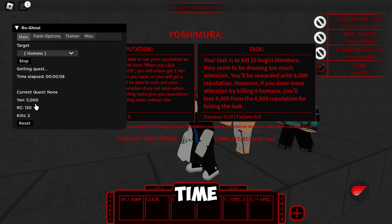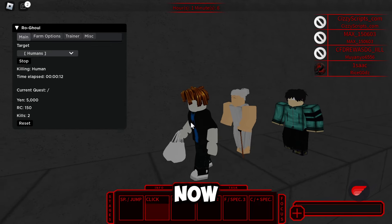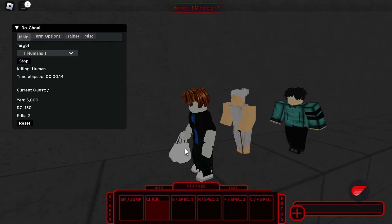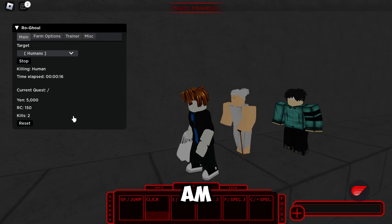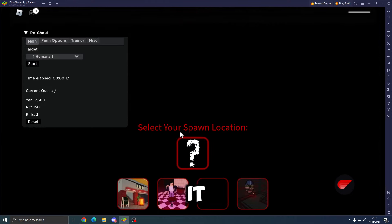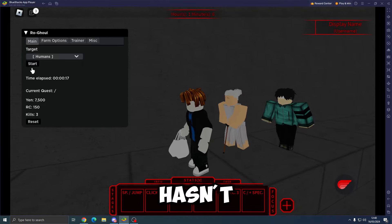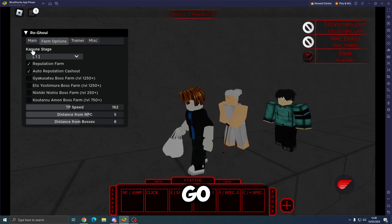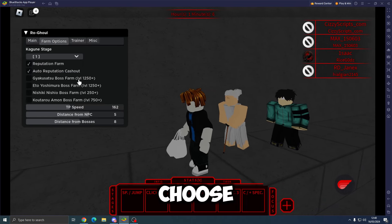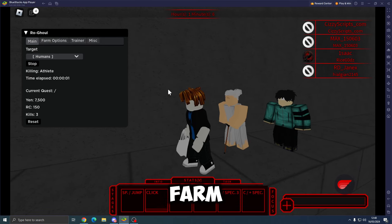Once farming starts, it will get a quest and tell you how much yen, RC, and kills you've accumulated during the farm session. You can go ahead and reset that if you'd like. Now I'm stuck on this weird cutscene of just walking forward, but I am farming. Let me try to reset — there we go — no, it hasn't fixed it.